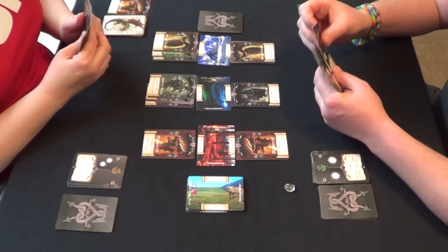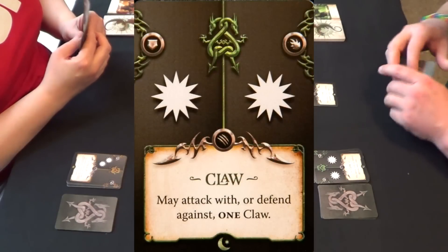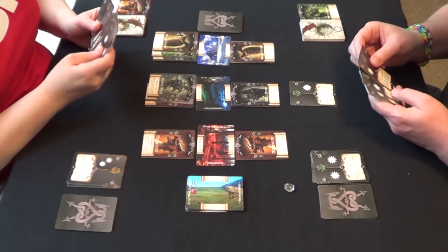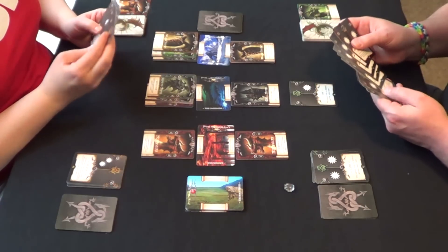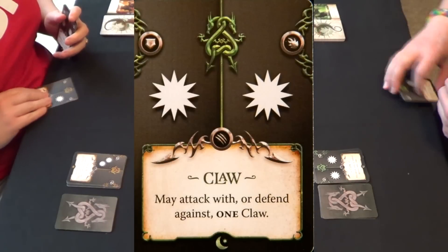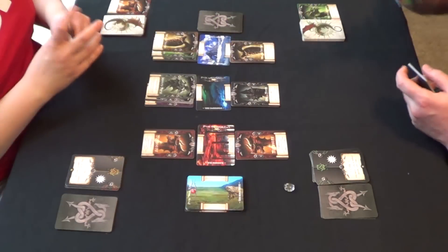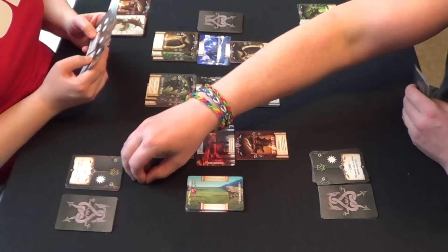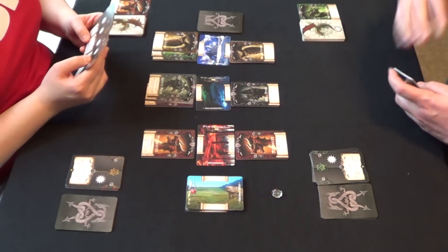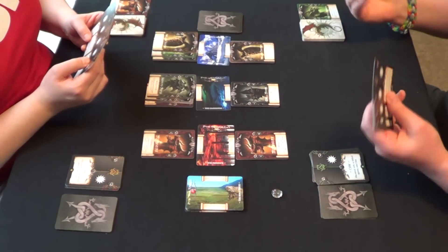We're going to select attack cards and begin attacking each other. I'll start light to test her defense and come at her with a claw. It's brass dragon against brass dragon. She defends with one claw. So as long as I played one claw attack, she defended with one claw attack. Now she switches from defender to attacker and will come at me with something.